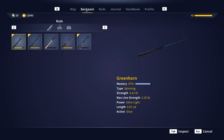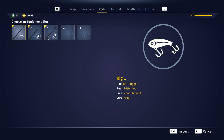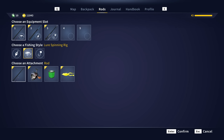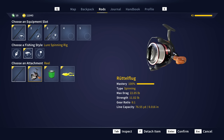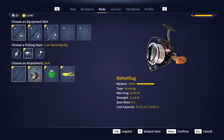We have the backpack here — you can see we have our rods, reels, and tackle. Rod selection is where you can go into an equipment slot and choose between float fishing, lure spinning, and jig head spinning for the rigs. You can change out the rods, reels, lines, and frogs. You have mastery on those — when you get those completely to the end you get XP and a little bit of money bonus sometimes. But it's not like a huge perk system built into the game.